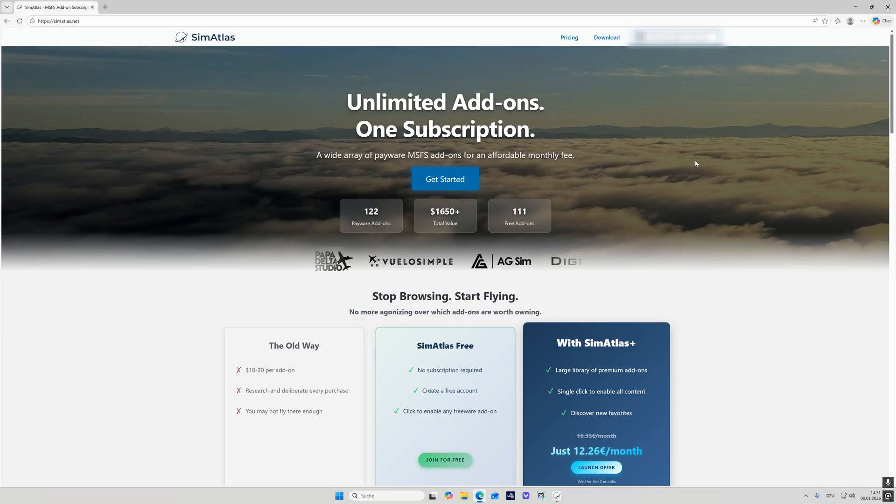Today we are not in the flight deck but instead we are looking at a new tool which I have tested recently and which I find super interesting. This is SimAtlas, which is an app designed to give you access to a lot of sceneries including freeware but also payware sceneries at a monthly fee, which you can then use in your simulator.